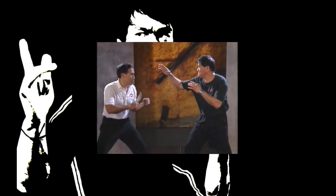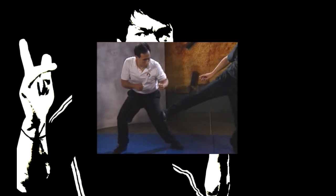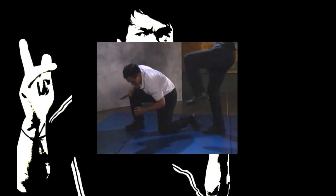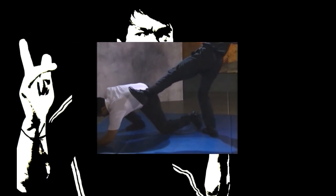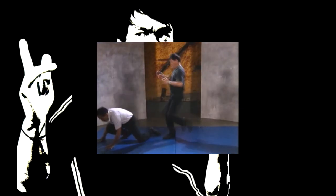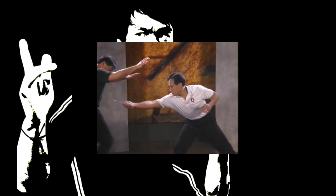The attacker faces you with a knife. Before he attacks, fake a finger jab toward his face, which will cause him to react. Swiftly execute a low side kick to his knee and follow up with a kick to the head. As the attacker swings the knife at you, quickly evade the assault by stepping back, then burst forward with a low side kick.